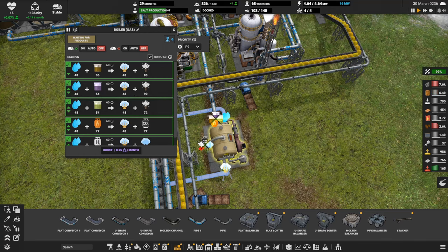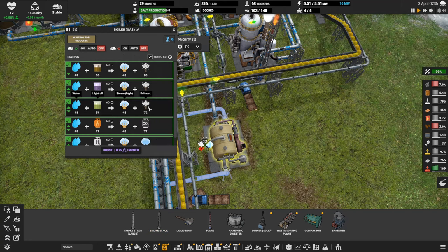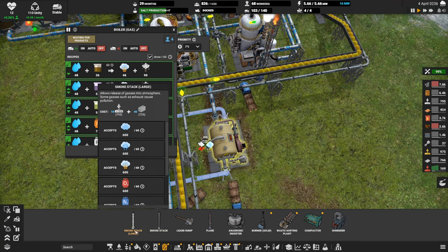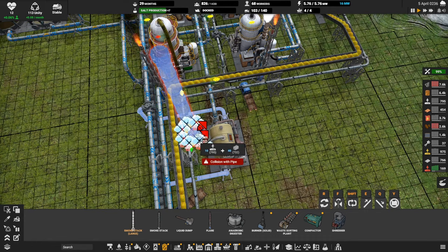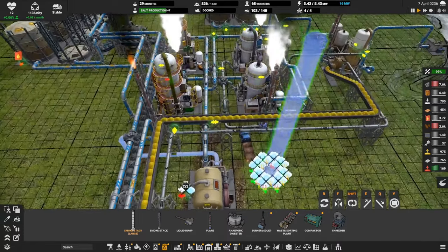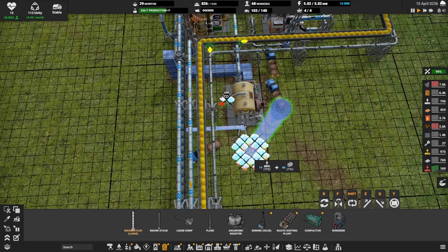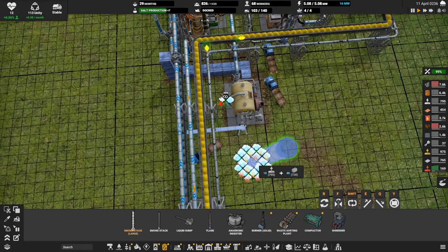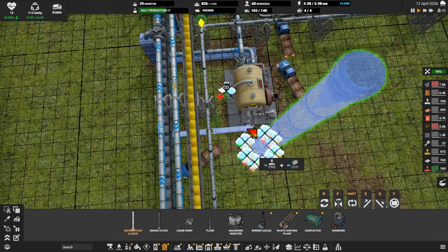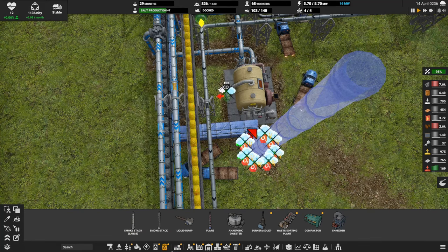This has more exhaust than our little smokestack can handle - putting out 72. Bummer, we need the big smokestack. Of course it's going to mess up my design. I'm not going to cry much. You can just park yourself there and we need a big pipe.